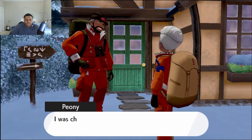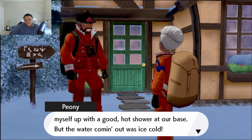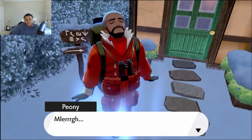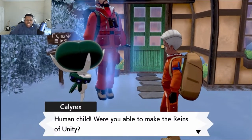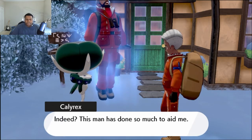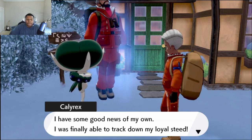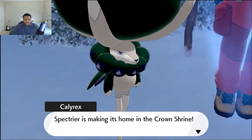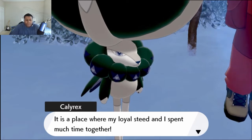Would you believe it? I caught myself falling to sleep outside again. I was chilled to the bone, so I thought I'd warm myself up with a good hot shower at our base. But then the water came out ice cold. I got ultra mega surprised and jumped out without putting on my... Human child, were you able to make the reins of unity? Chief Peony did. Indeed, this man has done so much to aid me. I have some good news of my own — I was finally able to track down my loyal steed. Spectrier is making its home in the crown shrine.